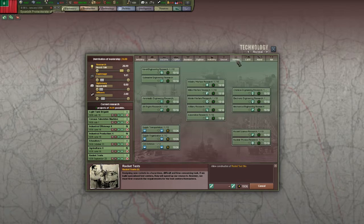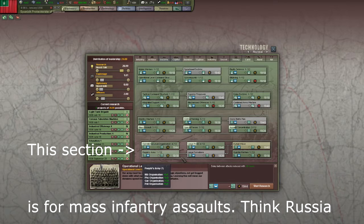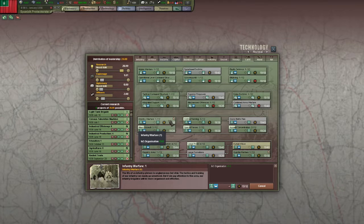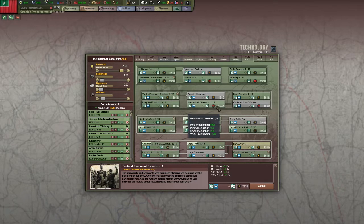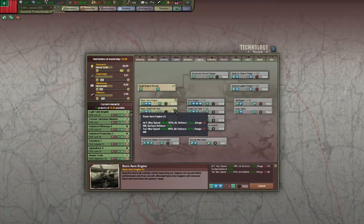We're going to need nukes later on, so let's take the rocket tests research. Let's see land doctrines — we have awesome research on large front doctrine. Wow, we can even have human wave doctrine. Guerrilla warfare — let's take one of those. Let's see — mass assault, but we need more on infantry warfare. Let's take tech movement. We need more mechanized — motorized. There we go — motorized organization, let's take one of those. Delayed doctrine, let's see. Integrated support — yes. Let's upgrade all of those ones, and the bombers too, can't forget those.